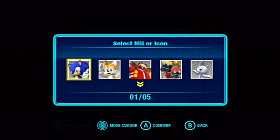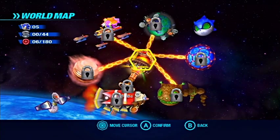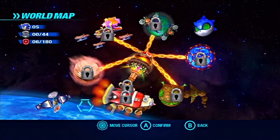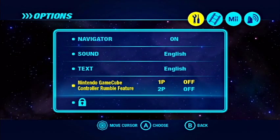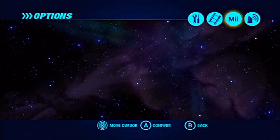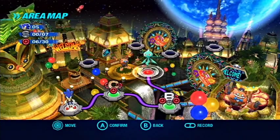Let's use Sonic as our icon. Here is the main overworld of this game - where my cursor is is Tropical Resort, the world we're in. All the other worlds are obviously locked and we'll get to those later. Here's the options menu where you can set navigator, sound, and text. You can go to movies to see the cutscenes, or change your icon or name.